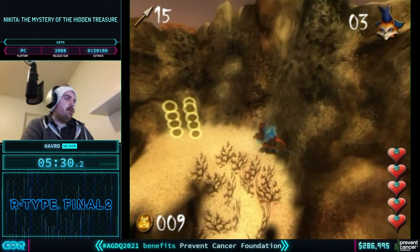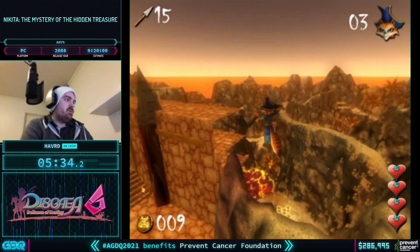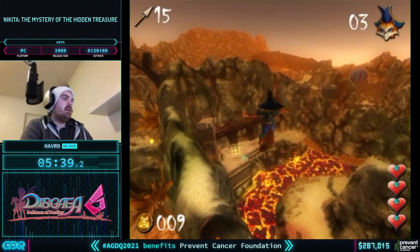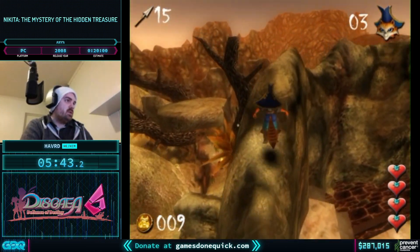We're just doing a damage boost from a bush to go out of bounds again. As you can see, the other levels are really big and have a bunch of snaking paths you're supposed to go through, but we just don't have to do them.